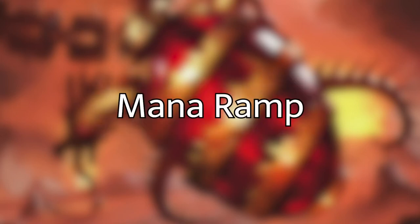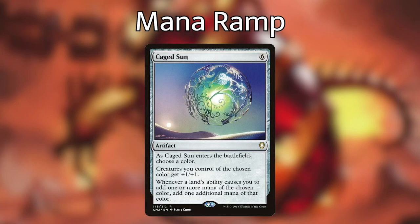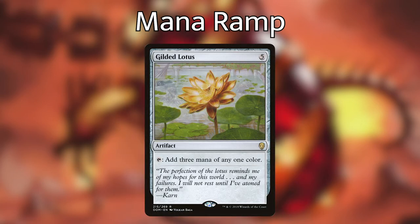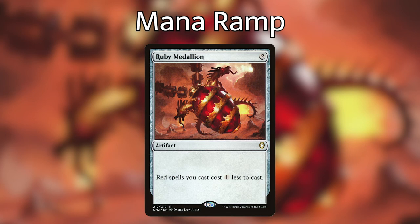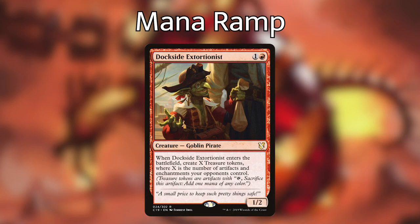Before moving to the next step, I want to cover mana ramp and card draw. For mana ramp: Arcane Signet — tap to add one mana of any color in your commander's color identity. Caged Sun — a six-mana artifact; choose a color, creatures of that color get +1/+1, and whenever a land's ability adds mana of that color, add one additional mana of that color instead — so you're tapping for two red. Fire Diamond — a two-mana artifact that enters tapped, tap to add one red. Gilded Lotus — five mana, tap for three of any one color. Ruby Medallion — red spells you cast cost one less. Plus Sol Ring and Thran Dynamo for colorless artifact ramp.